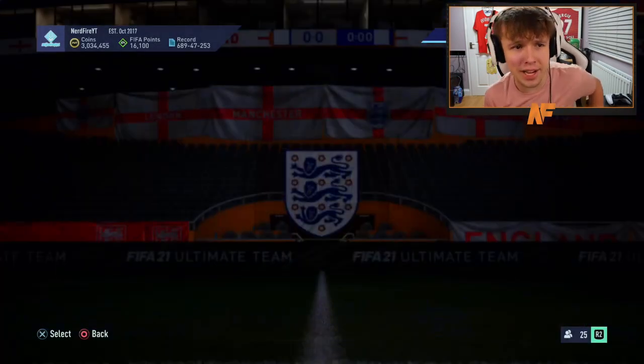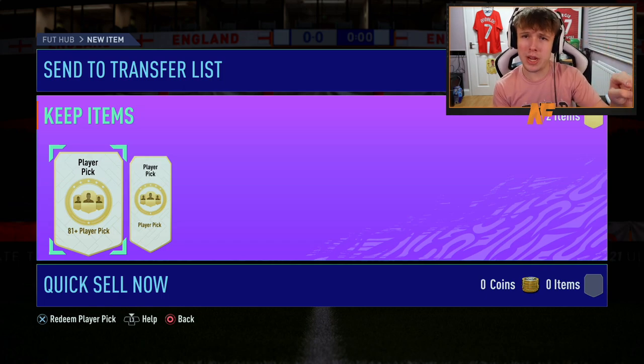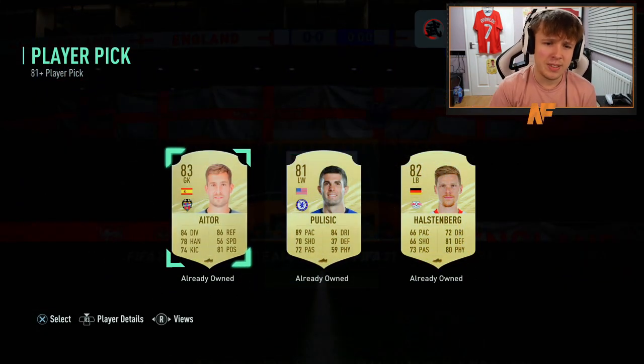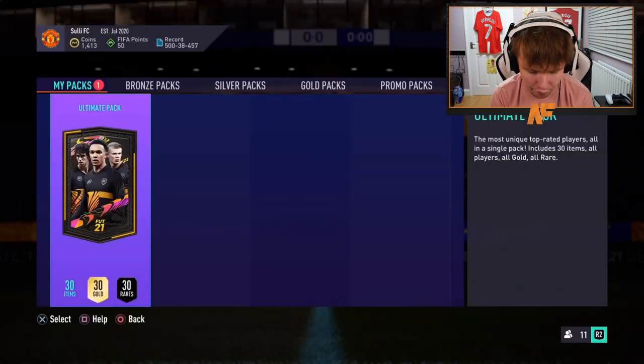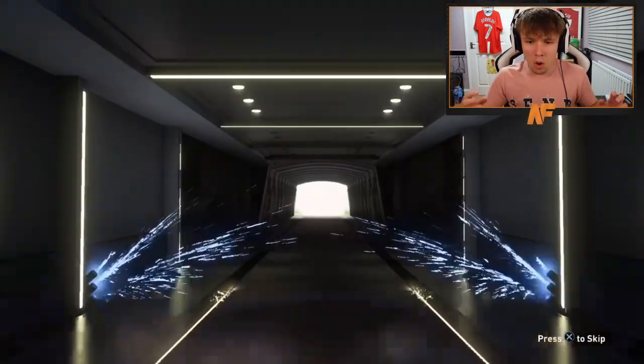EA also added for this midweek promo an 81-plus player pick double — for the price of one 81-plus player pick you get two, but it's not repeatable, which is a bit disappointing. Opening the two player picks: first one an 83, second one an 82. Not great. Then Daniel's free ultimate pack — hopefully we see some What If players in these.